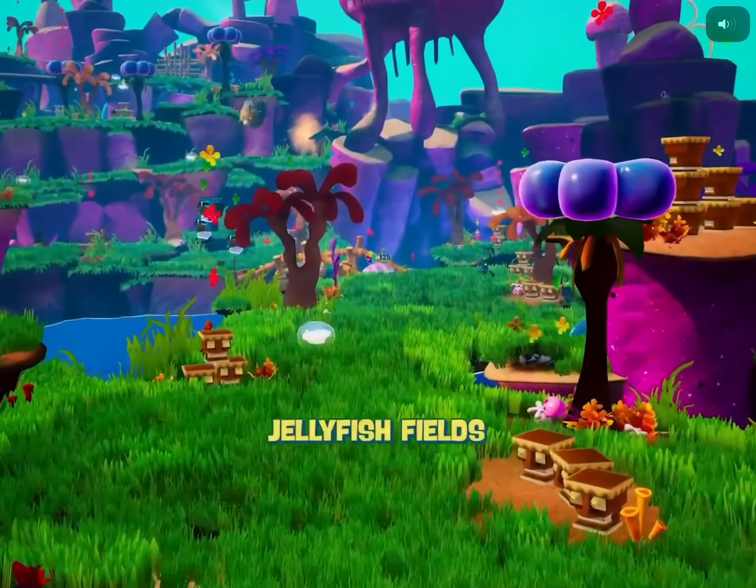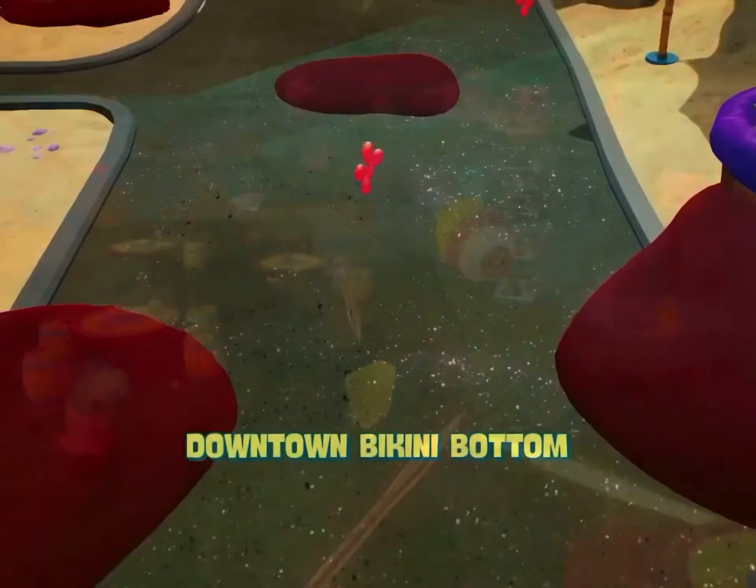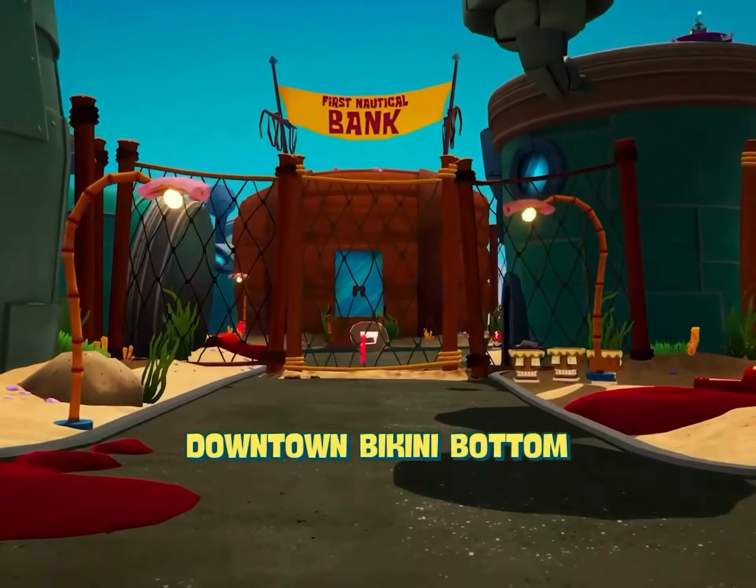Hydrated lets you explore all of your favorite Bikini Bottom locations like SpongeBob's house, Goo Lagoon, the Krusty Krab, and take a stroll across downtown Bikini Bottom.